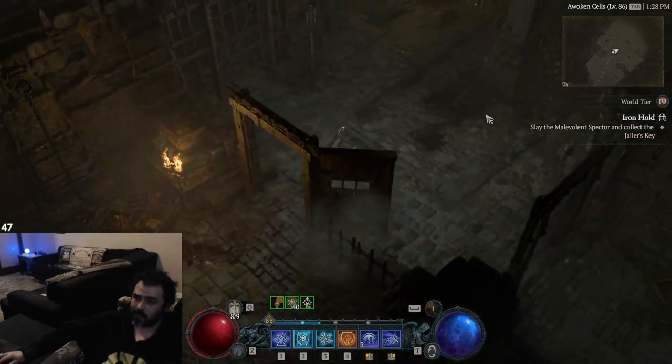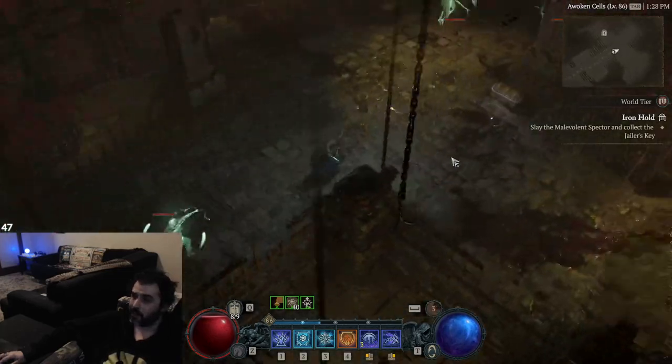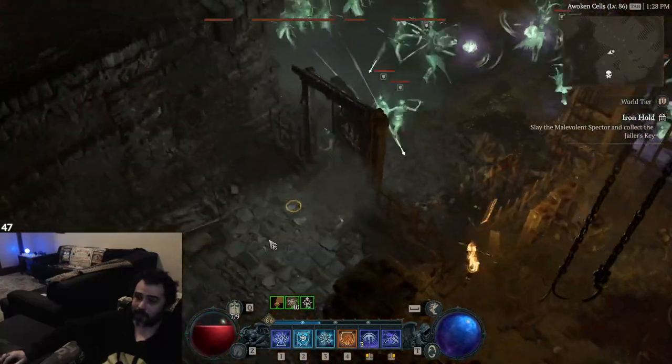So we just want to race to the objective — it should be on the map. You just have to kill the jailer and get his key. As you can see, there's a ton of mobs and they do a lot of damage.